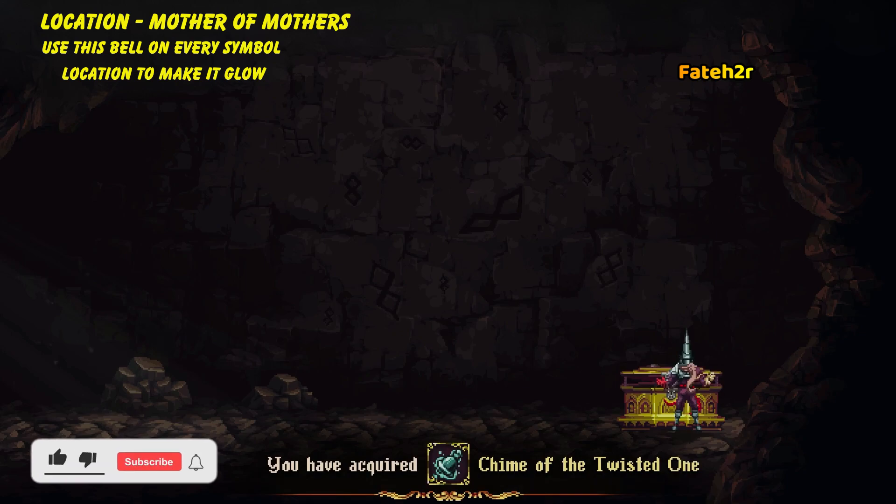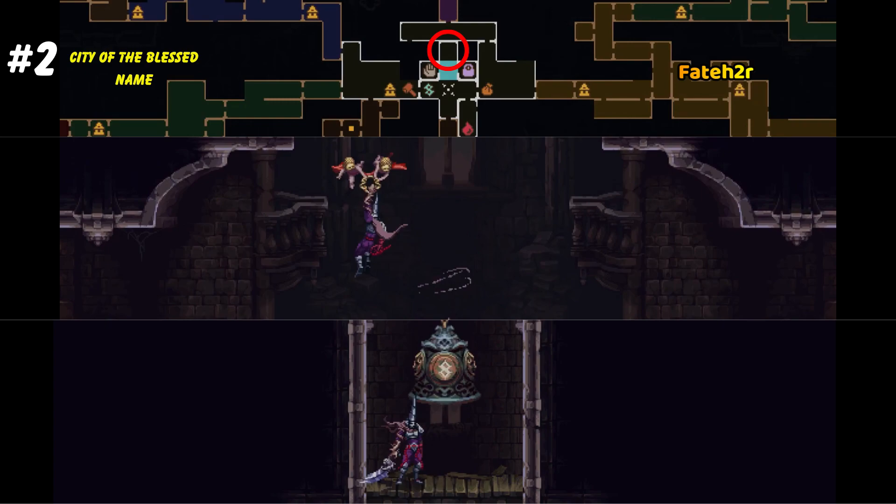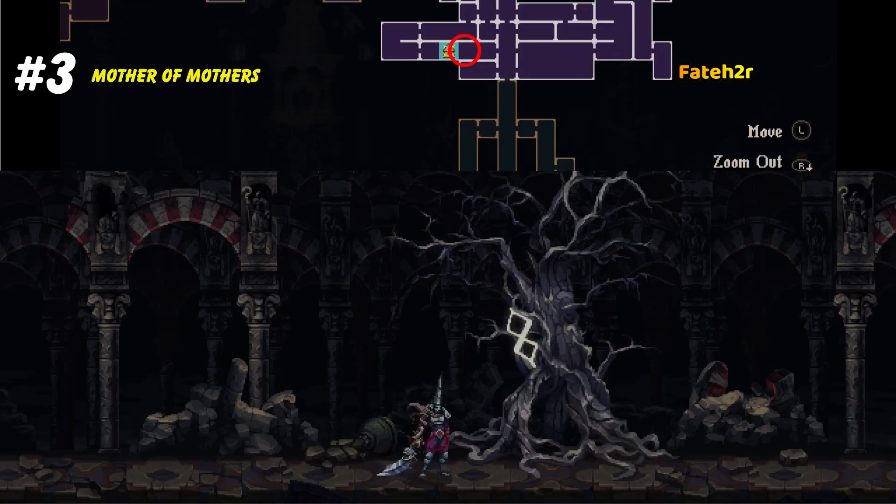You will need all the movement abilities to unlock some of the symbols that are well hidden. If you want to find out all the movement abilities like the angel ring, double jump, etc., I made a guide about that. You can find the link in the description box.